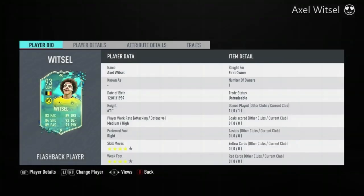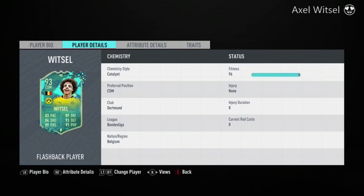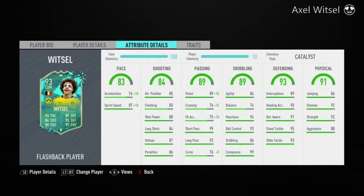He's got medium-high work rates, 4-star 4-star, and he's 6 foot 1. He's untradable obviously. He's a really nice card. I personally put a catalyst on him just because it boosts his pace and his passing, even though his passing doesn't really need a boost. There are his stats — 87 sprint speed plus 10, so 97, and 86 acceleration, which is beastly.